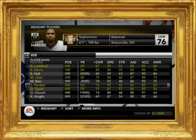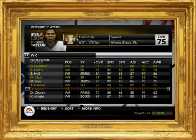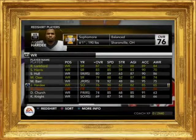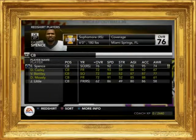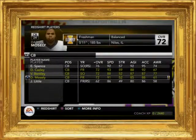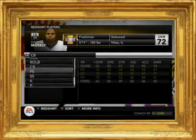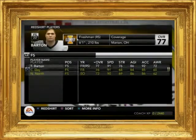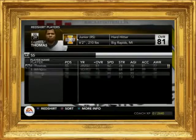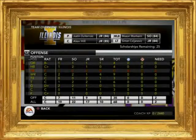I'm going through and performing some preseason tasks such as redshirting players. As I'm going through the receivers, I can see my top four receivers are all seniors, so they're all going to be leaving next year — I'll definitely be looking for a couple of good receivers in recruiting. I also noticed my secondary is very young; I only have one junior and no seniors out of all my safeties and cornerbacks, so that's very nice and I won't have to worry about that position for a couple of years.